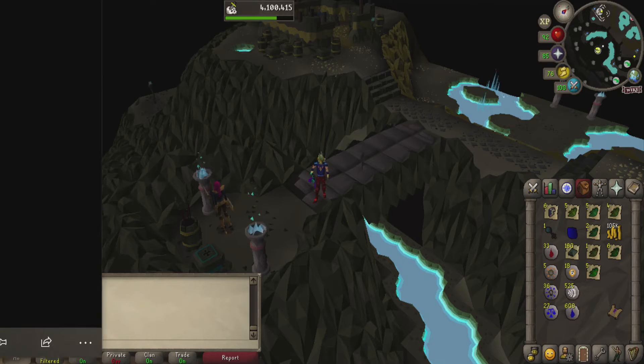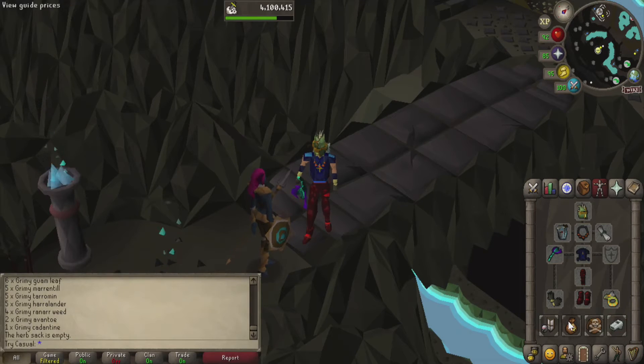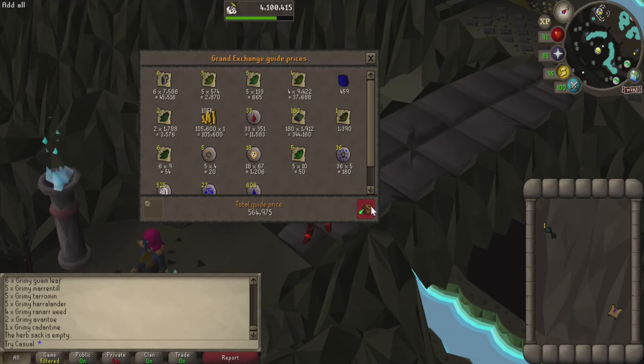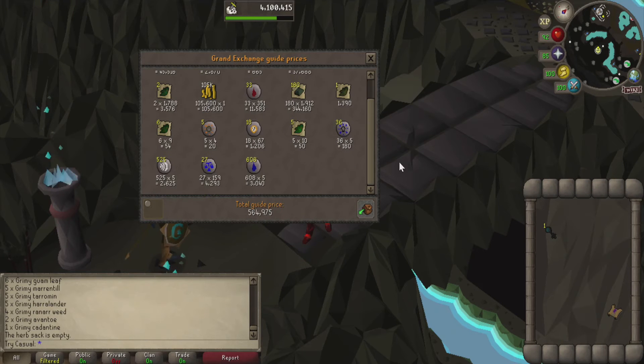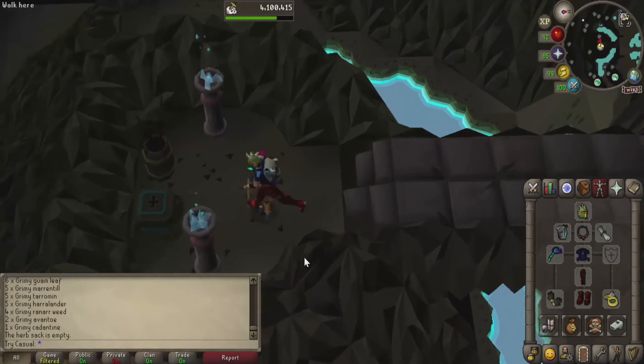And with a very cool 54 minutes, we are done with that task. Let's see if we made any profit with all that time we spent — 560k. It's decent. I would say definitely if you don't have the Fremennik Hard Diaries completed, do not do this task because none of your Noted Bars will be noted, so that will wreck havoc on all of your inventory slots. Although we did get a hard clue scroll and we have one key, so maybe that can help us make up for some of the time.